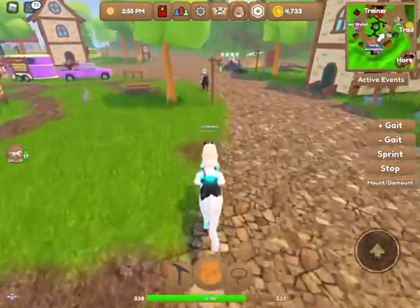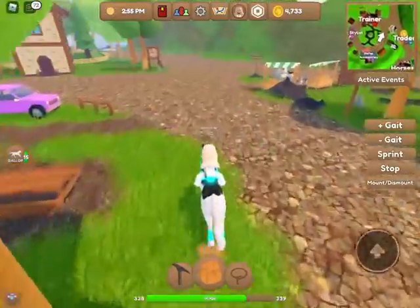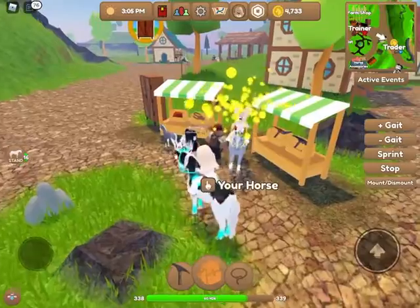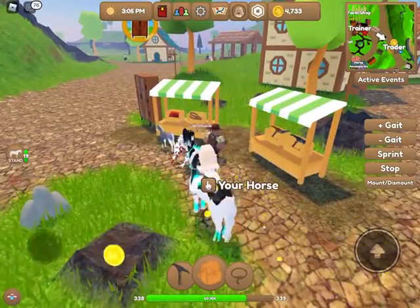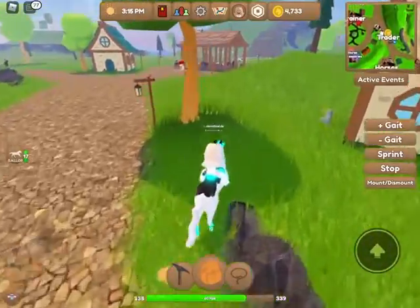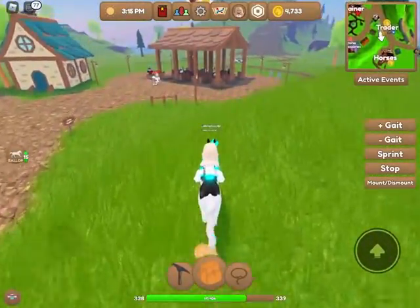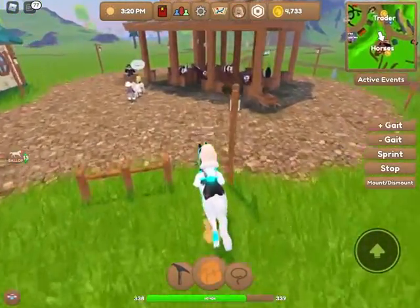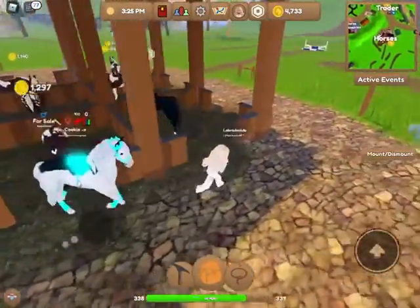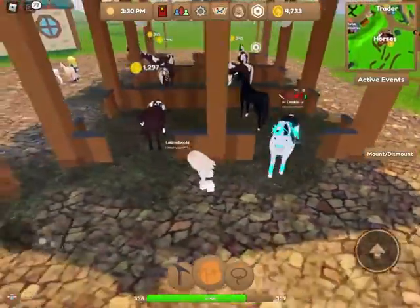Next is Larry, where you get all your basic supplies that you need to grow, as you have seen. Next is Hogan the horse seller — he will have a range of horses: one Robux horse and the rest are token horses, so you can buy those with game money.